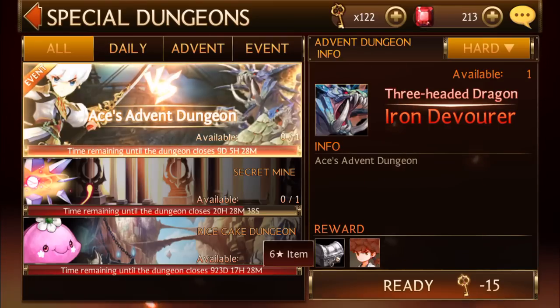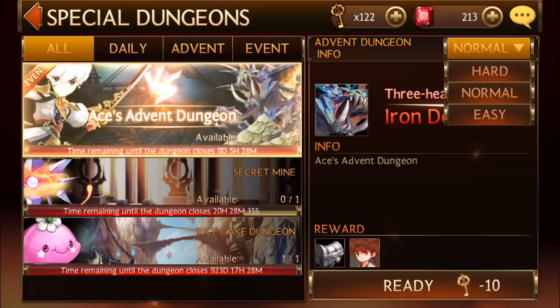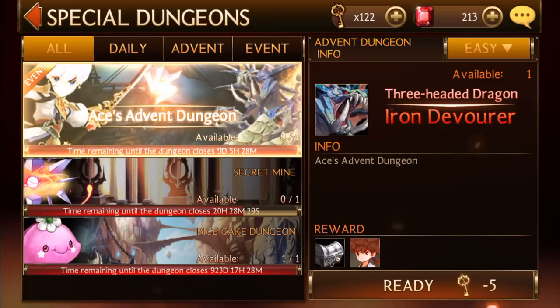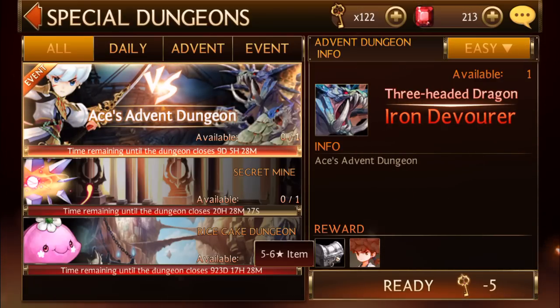And of course, if you're like me, all you're going to get is just a simple little 5-star item for the last 5 days in a row. So before we start, we have easy mode with a 5-star item and 4-star Ace chance.